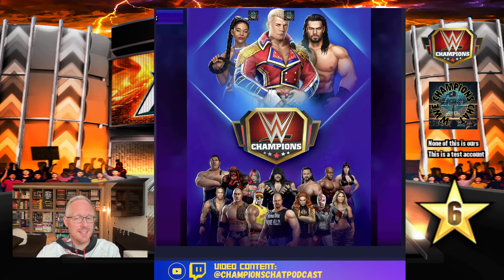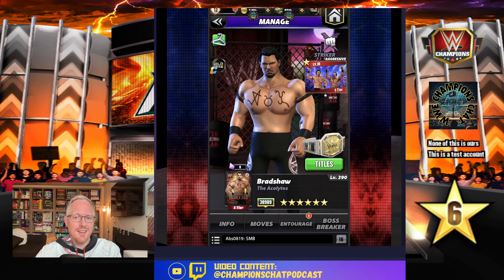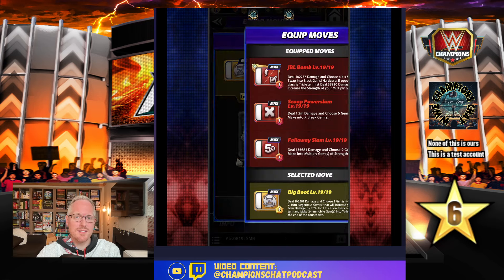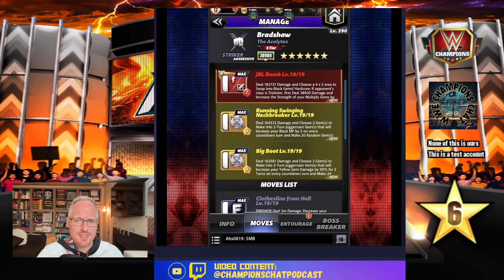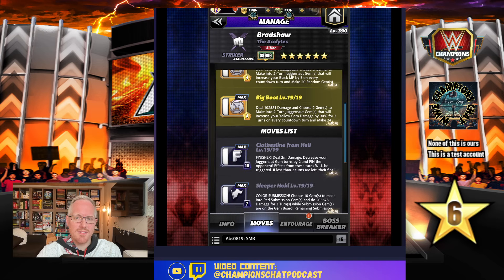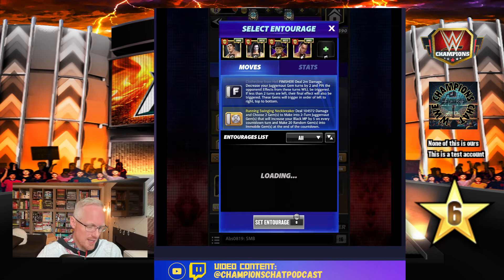The second one is the Ser Zoro special, and it's crazy, man. So let me set it up and we'll go from there. We need both Juggernaut gems, we need to increase our yellow gem damage, then increase your black MP, and then the black finisher — the Clothesline from Hell, right there. And then we want Ludwig Kaiser.